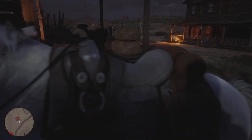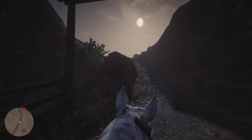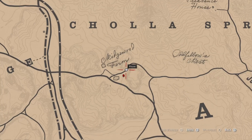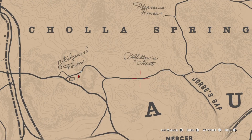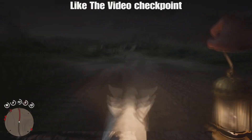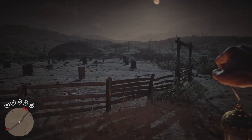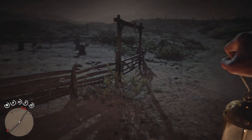I'm not going to do too many cuts in this video so you can actually believe it. Once you get on your horse, let me get out of this cactus area — you ride all the way over to around here. There should be a graveyard; I'll show you it.